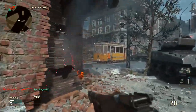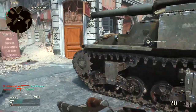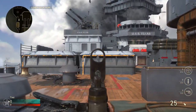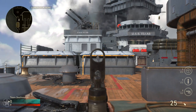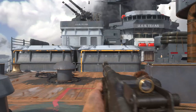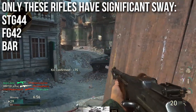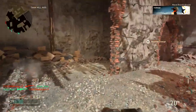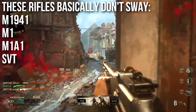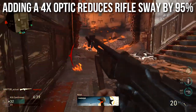When it comes to assault rifles, I found it unusual that some of them have significant sway and some do not. One I was surprised doesn't have significant sway is the M1941 Johnson - the very fast-firing full-auto weapon - it basically doesn't sway, which is kind of strange. The STG-44 sways a little bit, the FG-42 sways a little bit more, and the BAR sways a lot. For a quick list: the ones with significant sway you need to worry about are the STG, the FG, and the BAR. The M1A1, the SVT, the M1 Garand, and the Johnson don't really have significant sway.